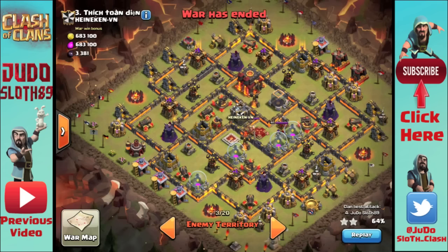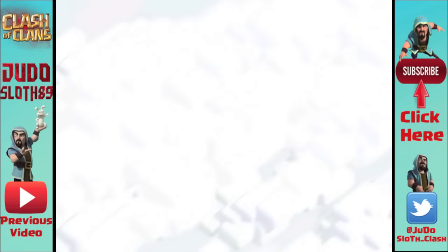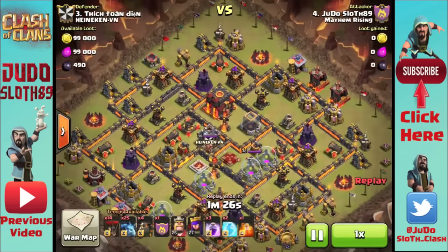Moving on to the attacks themselves — what this strategy is great for, and what I'll show you initially, are those anti-three-star bases. Mask Dragons are brilliant for this style of base and probably even superior, but the more strategies you have in your toolbox the better.